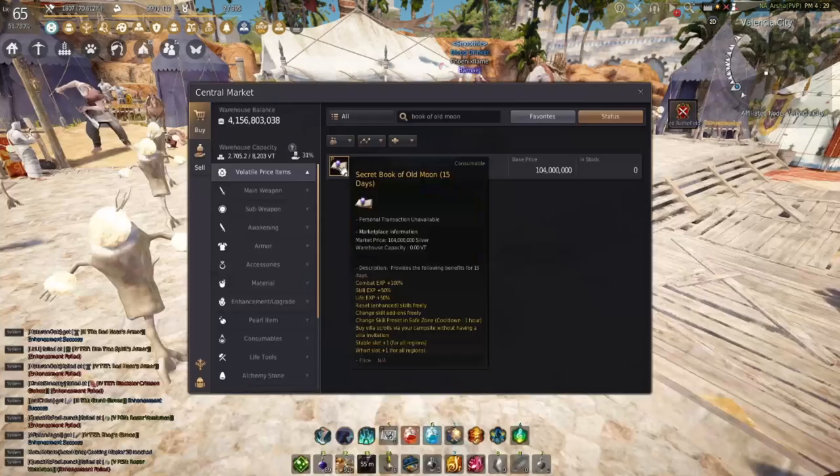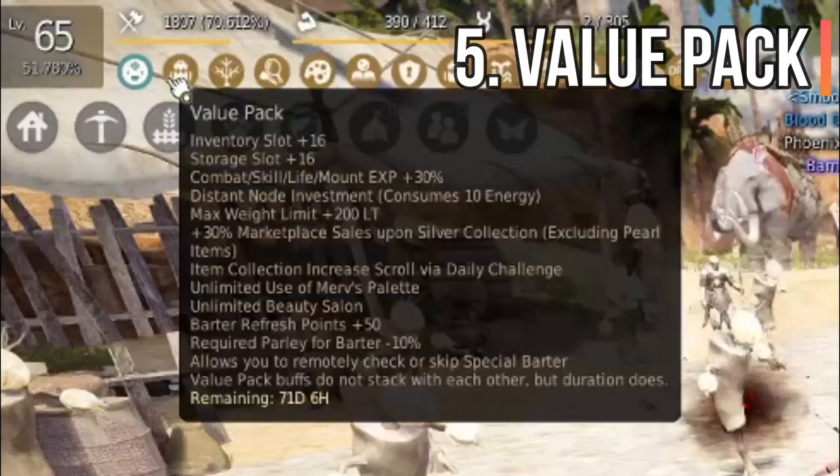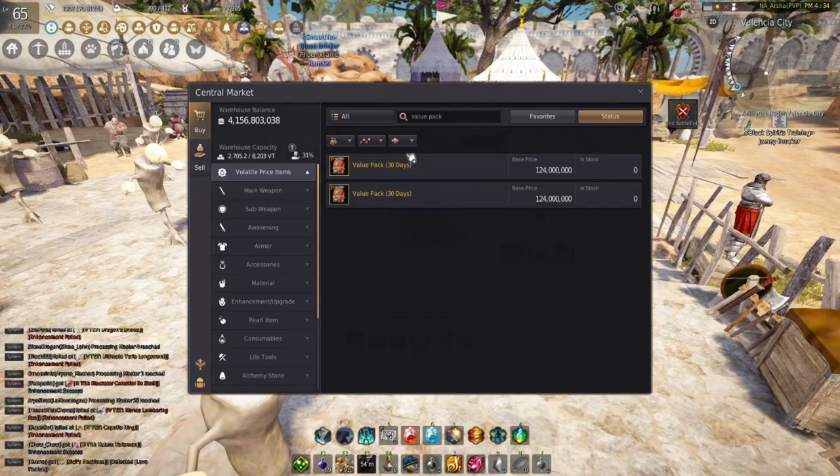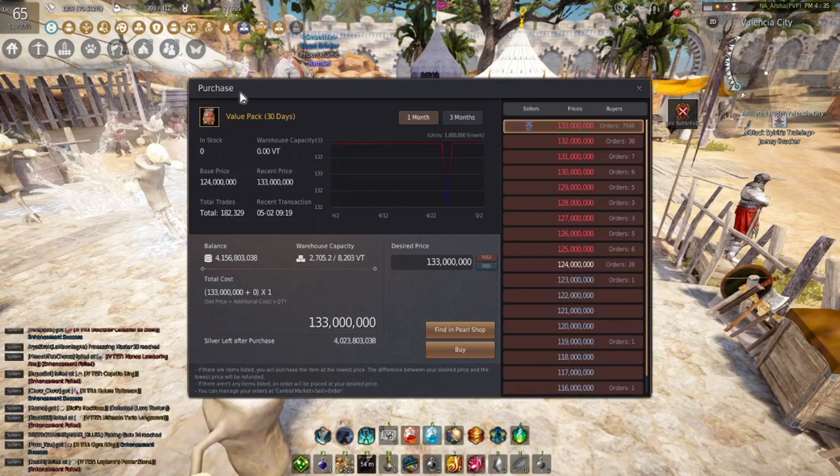The next one is of course the Value Pack, which is an extra 30% combat XP. These are also on the Pearl Store. You can kind of consider these the subscription for BDO that you don't really have to have, but it definitely helps you out. You can also get these in the Marketplace, but sometimes there is a lot of orders. I would prioritize this last if you have all the other buffs first and a lot of time to wait for this one. You don't have to have this buff or any of these buffs — just use whatever buffs you can get.